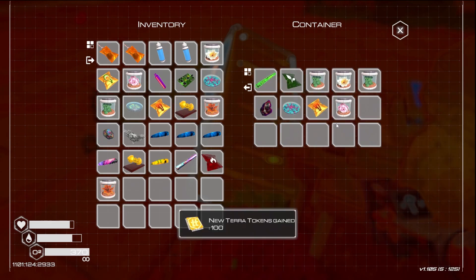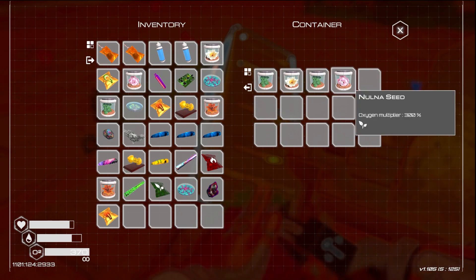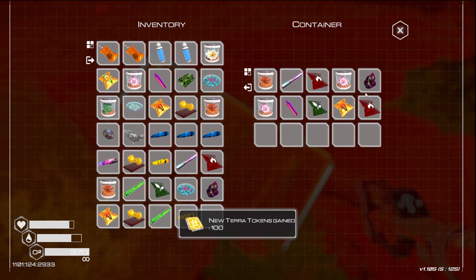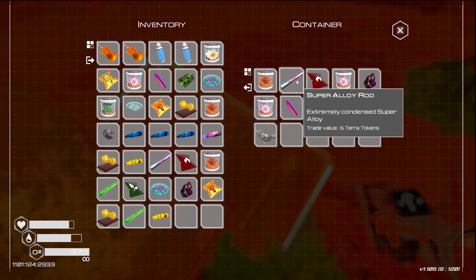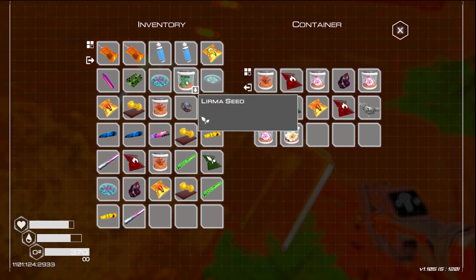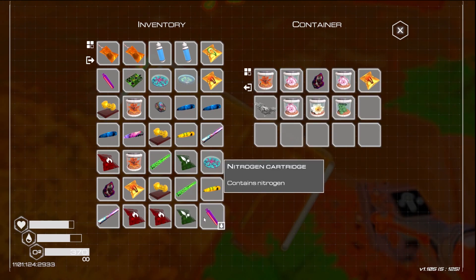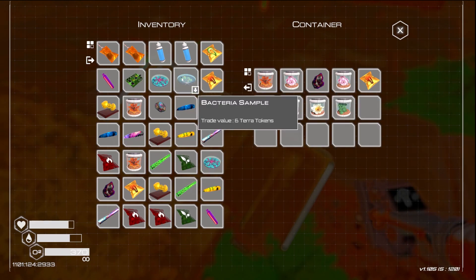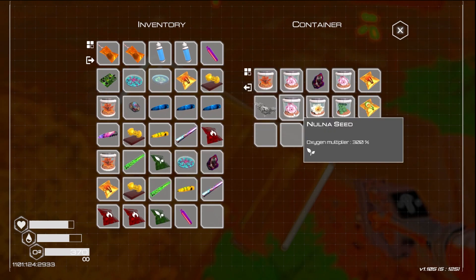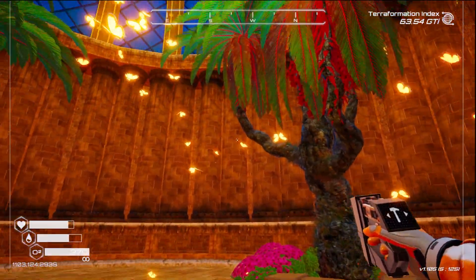We'll take these - I'll take that, that golden seed. I'm not going to take everything because I don't need everything. Take that, take that. I suppose it's better coming here later because you get more goodies. Let's get the seeds - these are going to be useful later on. I'll take nitrogen because we haven't got to that level yet. Yeah, as I said you could come back to this - look at this, amazing!